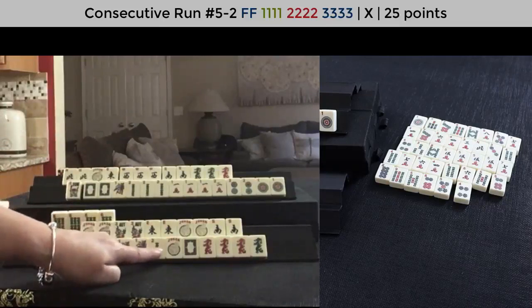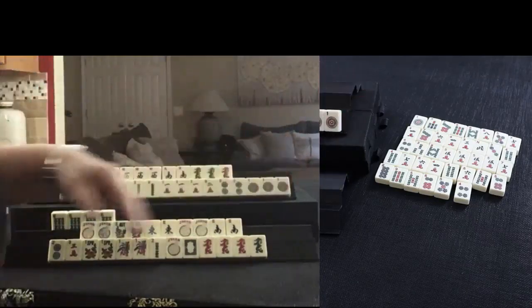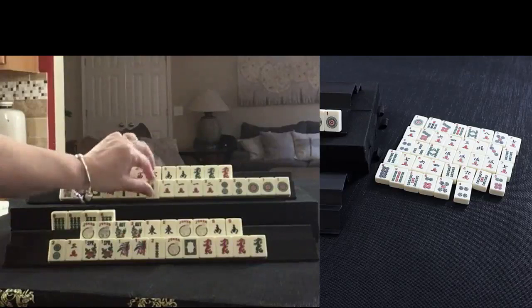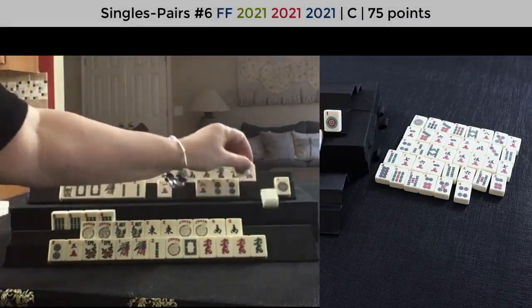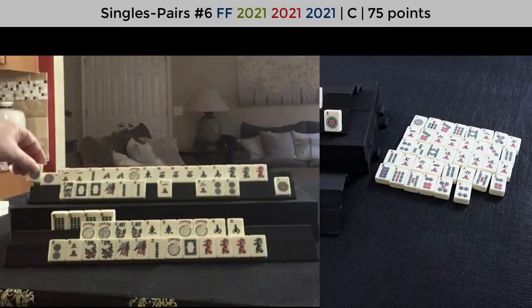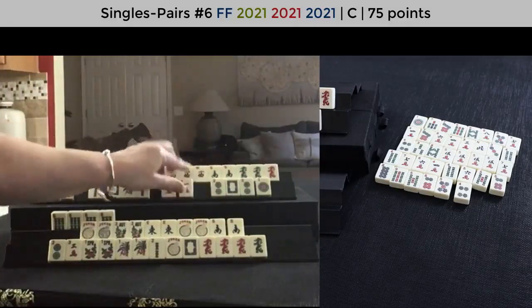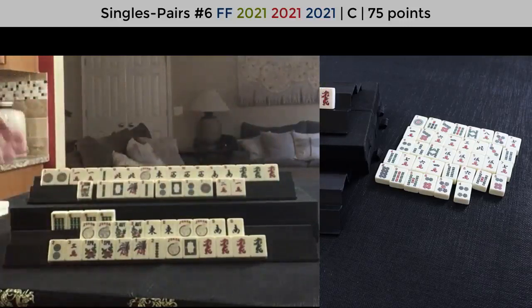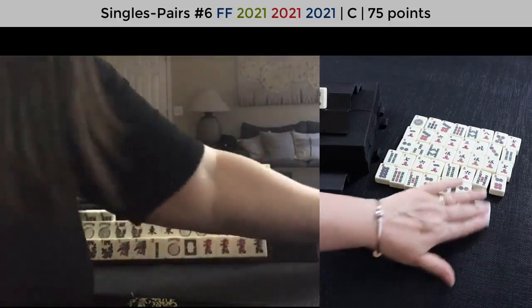This has been a challenge because of twos — 2021, two twos. Very difficult to obtain twos. One dot. Okay, now we have to make a choice. So we have two white dragons. I wonder how close we are to the big year hand here. This is the making of a big year hand here. Let's go for it — we'll keep those. Let's discard the red dragon.